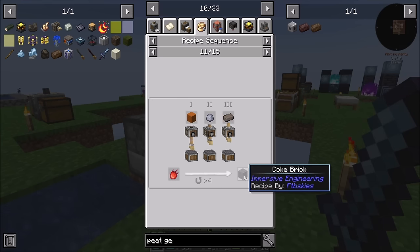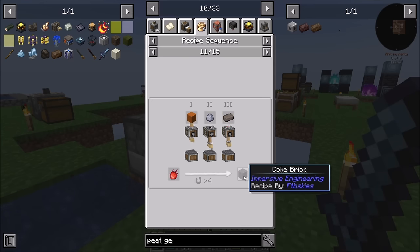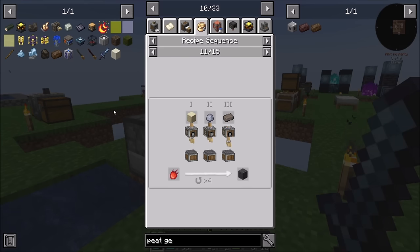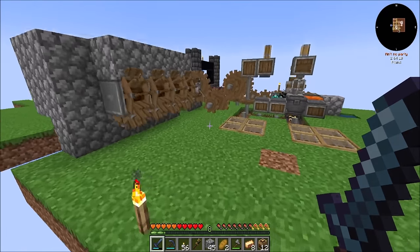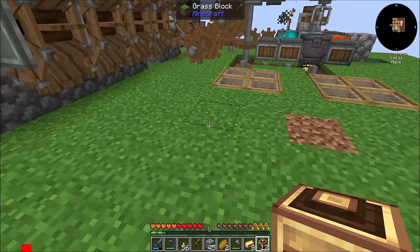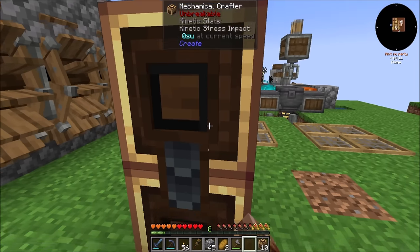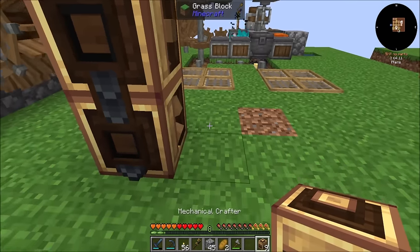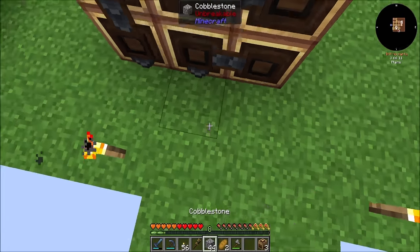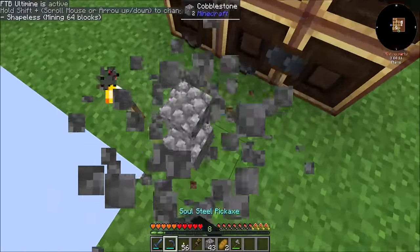For coke bricks — blast bricks and coke bricks — that's what I need the deployers for. Well, let's get that going after we get the diesel engine going. So now, this is going to be very messy — I'm not going to lie. I'm basically just going to get things built and then rebuild it all. That's kind of the plan.